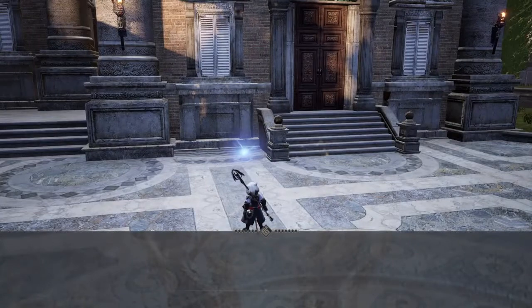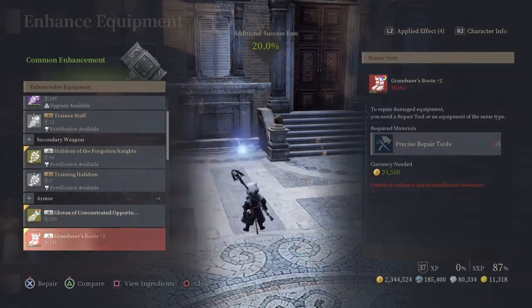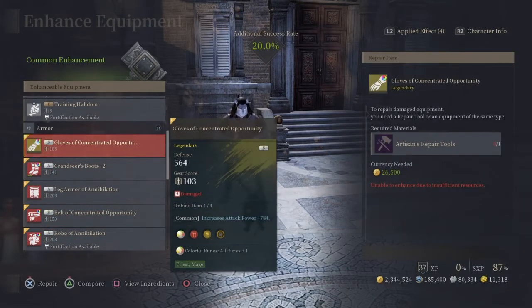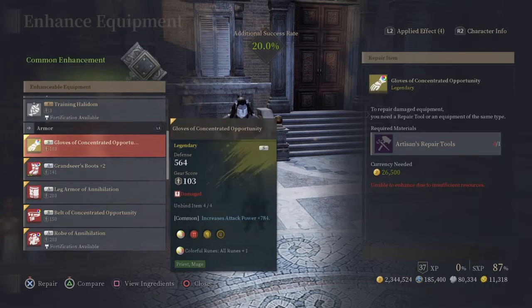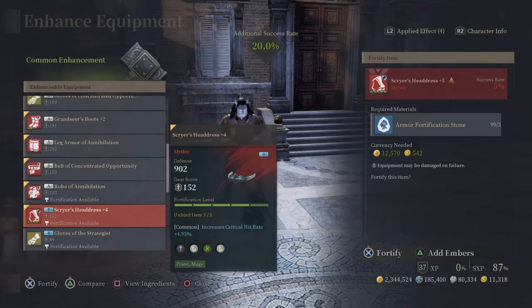Otherwise you'd be spending five grand to attempt. You can use this method on any piece really — on A-grades, S-ranks. I only say to stop at 25% because...